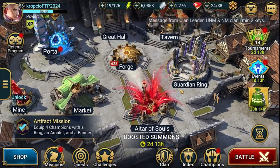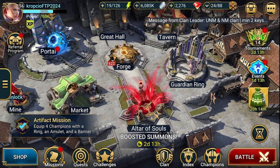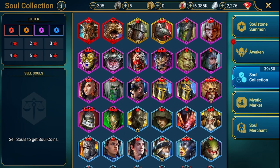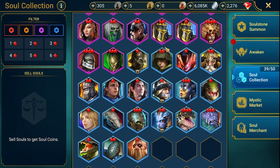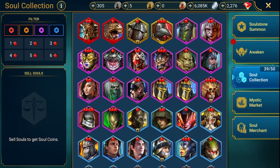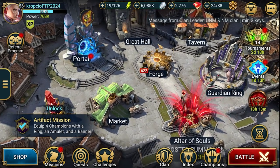This crazy altar of souls is soaking red energy and generally giving nothing. Let me quickly show what I got today — one or two mythical champions, and some epics. Nothing I can really use. I got Cinesia but I'm not using her yet — she's waiting. Besides that, nothing useful generally. What a shame.